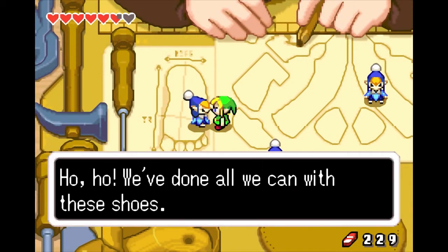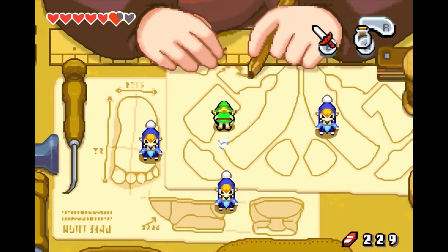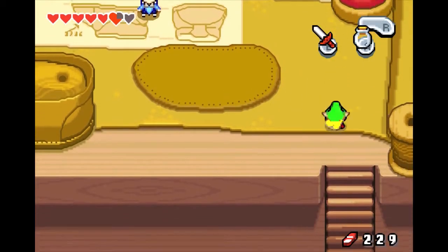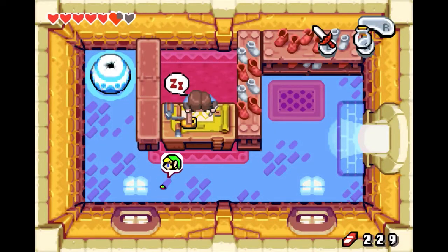The guy is sleeping. I don't know how you're supposed to guess that — that you have to go to the swamp, talk to Ezlo, and then come back here specifically. But whatever, I got it now. So let's get going. There's probably nothing else we'll be able to do, so let's just start heading over in that direction.